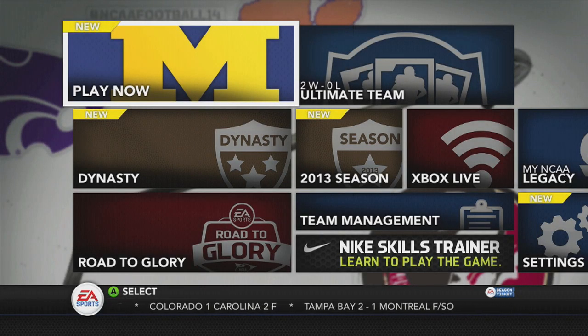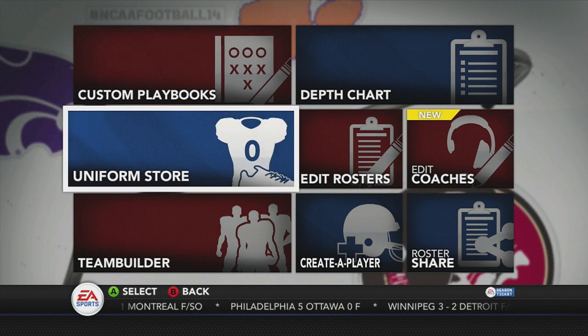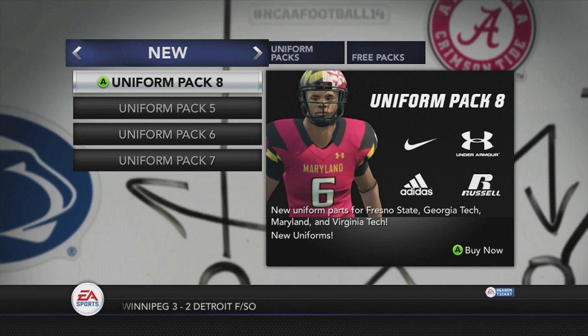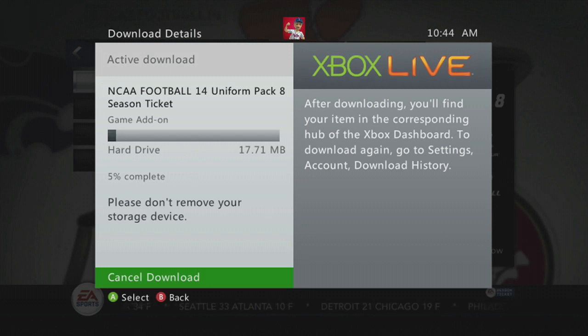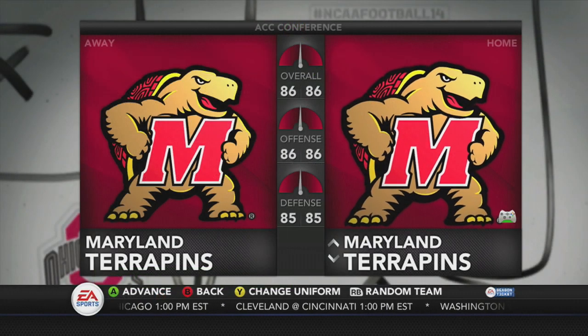Hello everyone and welcome to Sports Gaming Universe channel here on YouTube. Welcome back to some more NCAA 14 information in the way of another uniform pack. This is Uniform Pack 8, and as always I want to give you a preview of these before you go out and spend your hard-earned money on something you may or may not want until you've actually seen it in action. It's a dollar for this DLC unless you are a season ticket member for EA Sports, then it's 20% off and that equals 80 cents plus tax.